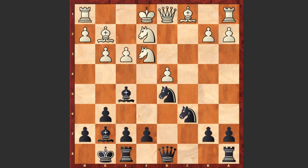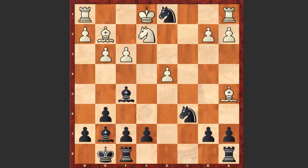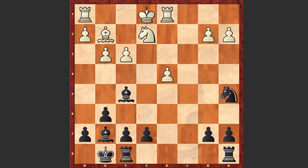Bf5, Ne3 and Qa5 check, and already white is facing some problems. Instead of Kf2, if a move like Bd2, then white can lose a piece after Nxe3. If Bxa5 then Nxd1 and in the end Black is simply a piece up. That's why after Qa5 check we see Kf2.